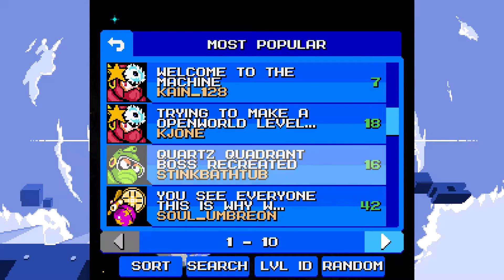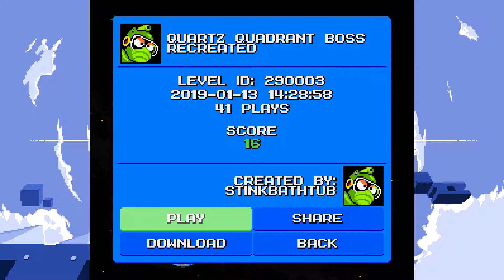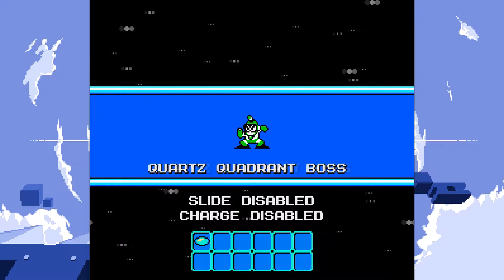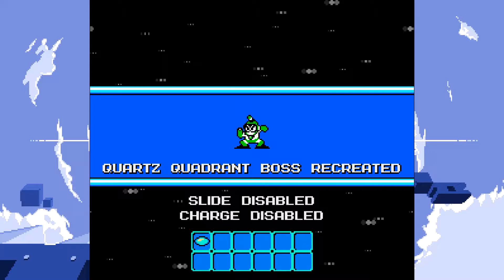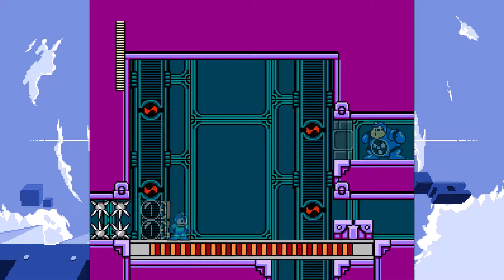Greetings and welcome back to some more Mega Man Maker. Today we are gonna continue with popular levels. We're gonna go with the quad squadron boss recreated. So we have no slide or charge shot - do we only have the boss fight?